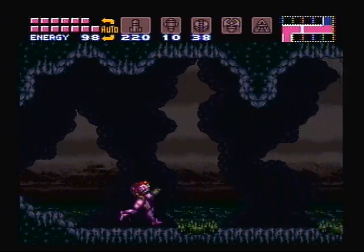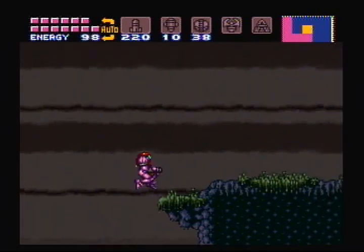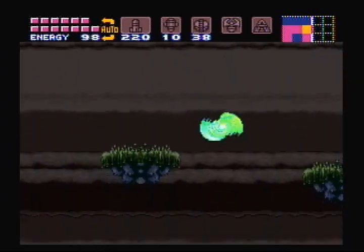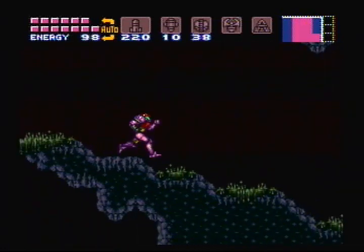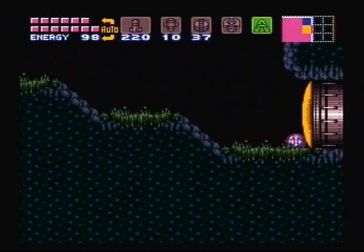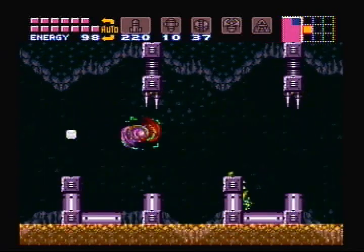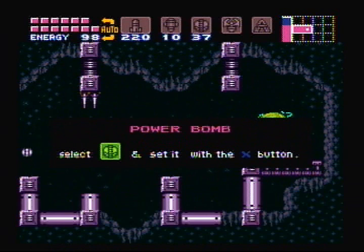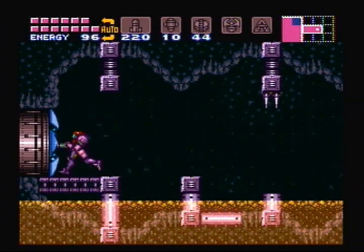Here we are back at Samus' ship, and believe it or not, all of the upgrades are actually accessed in this area. We literally came full circle in every sense of the phrase. We're going to space jump all the way up here — power bomb door. And this will grant us, once we get through this room, the very last power bomb expansion. So we have all the power bombs now. All we need are the last two missile expansions and the energy tank. We're going to do the same thing on the other side of this room.